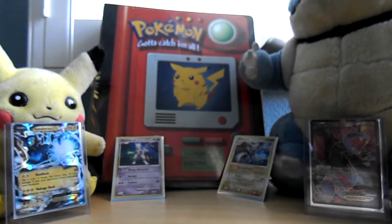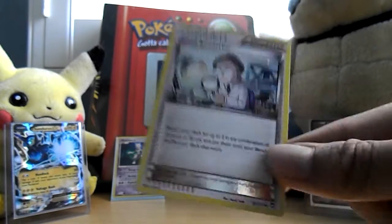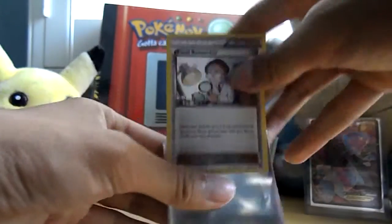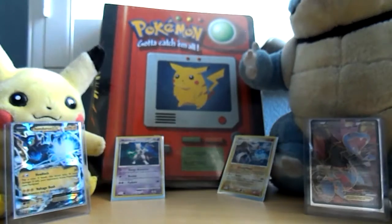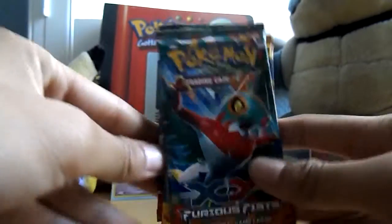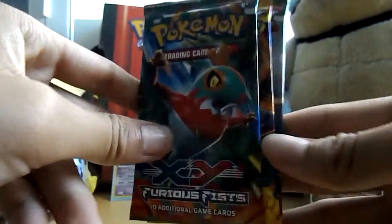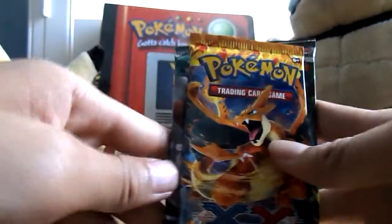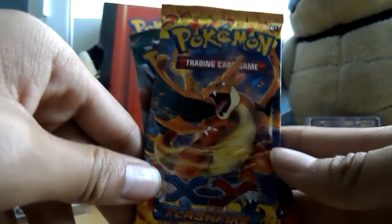The main attraction — oh, also we have the Fossil Researcher holo, which is actually really cool. Put this in Roaring Skies. But the real main event are the packs. We got two Furious Fists — one with a Hawlucha, one with a Mega Lucario — and a Flashfire pack with a Charizard Y.